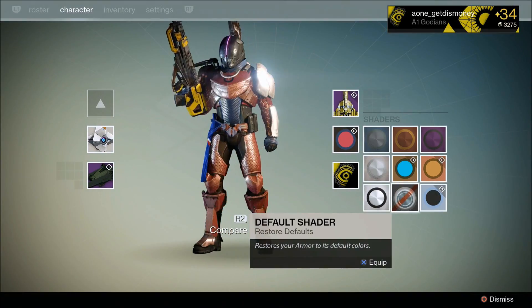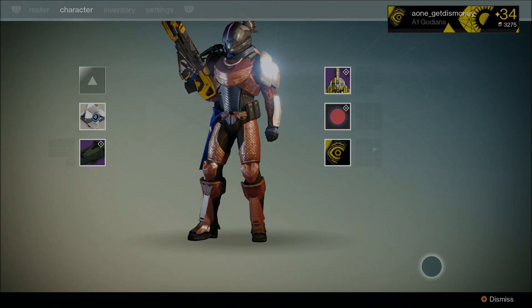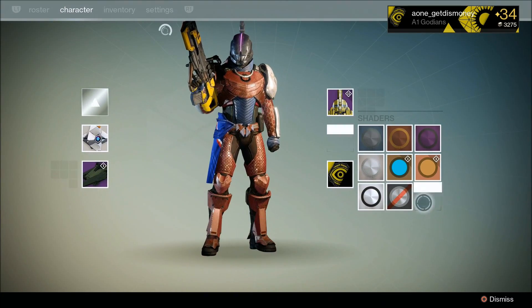Anyways, here's what the shaders look like on the Titan. And if you look closely, this shader kind of makes the Titan look like Spider-Man if you're wearing the Kell Breaker's gauntlets. And here's the baby blue shader on the Titan.